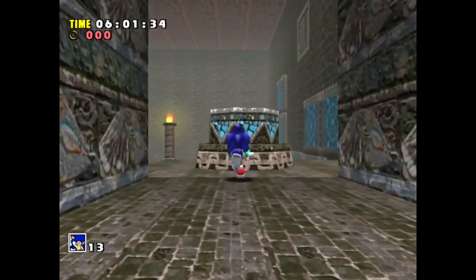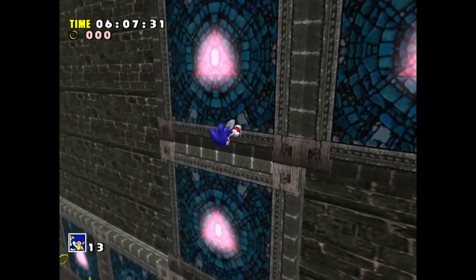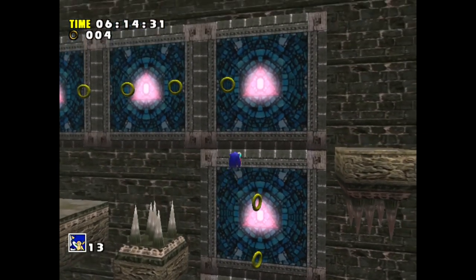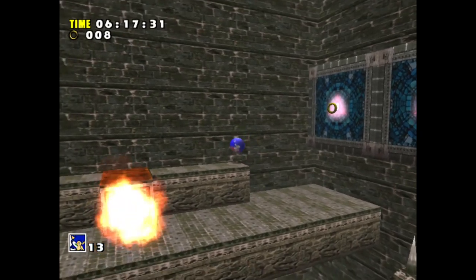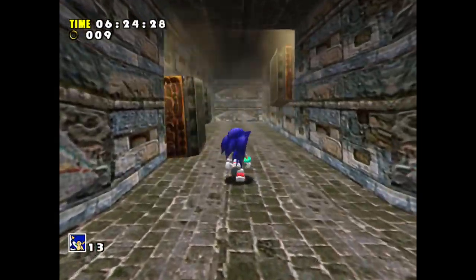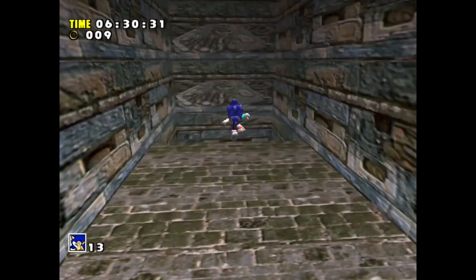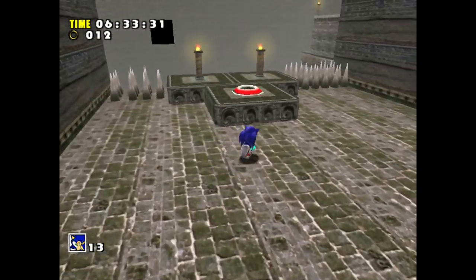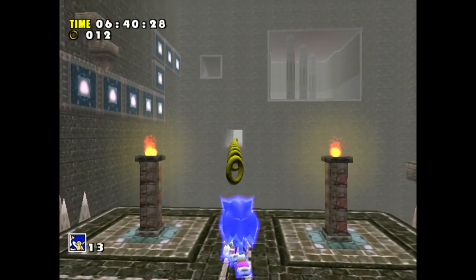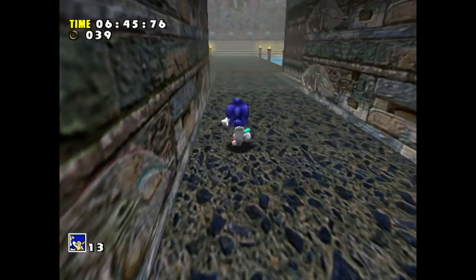There should be a checkpoint somewhere close to here. At least we got some rings so I can take a hit if I need to — although it's not favorable, because when you're in those right-up-against-the-wall sections, if you get hit you just fall straight down to the bottom and have to go all the way back up, which is extremely annoying. I think I'm going the right way because we've got this Lightspeed Dash section. Lightspeed Dash, don't screw me over — thank you. That was a really cool section, and that leads us right to the end.